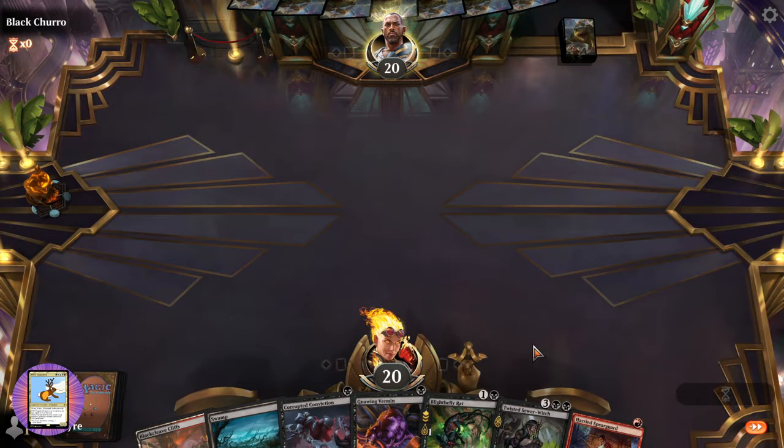Now we bring out the Sewer-Witch — now we are cooking. At least some of that should get through, and then they lose life for the auras dropping.